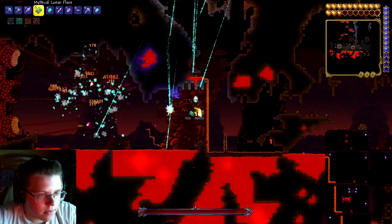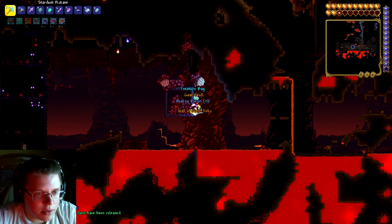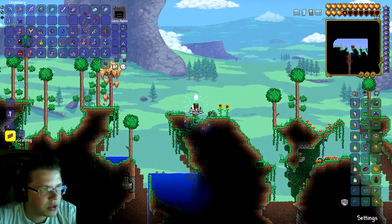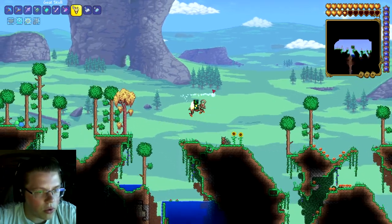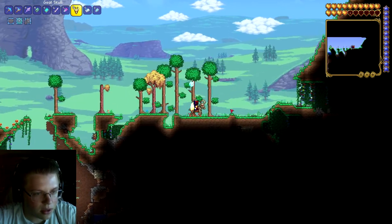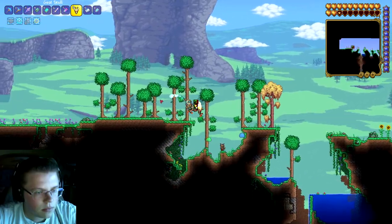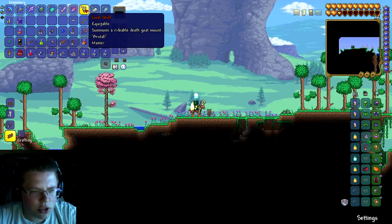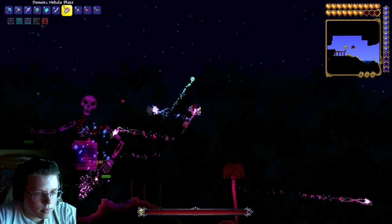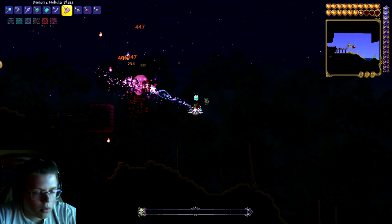We got it - Goat Skull! Wall of Flesh is done. Let's go back up to the surface and check it out. This is a mount - kind of cool. It's fairly fast and jumps pretty high. I dig that. I don't know if Wall of Flesh has any more items beyond just the Goat Skull, but at least we got this one.